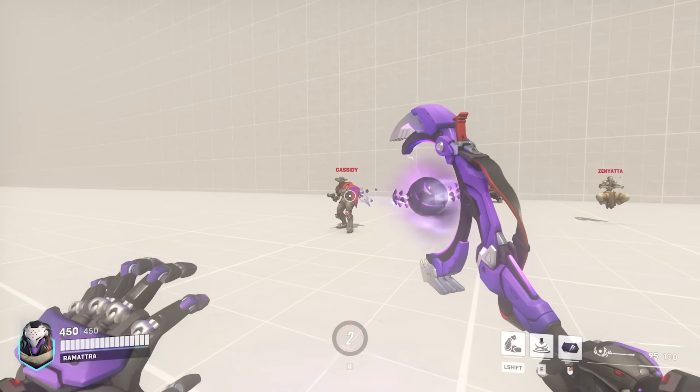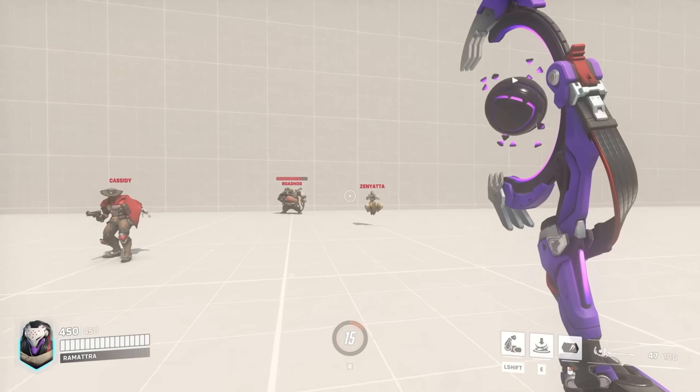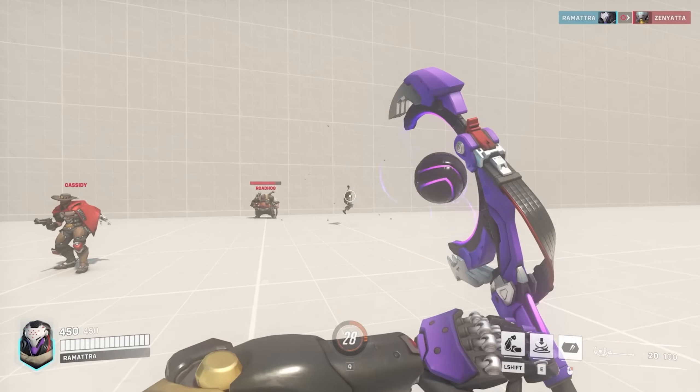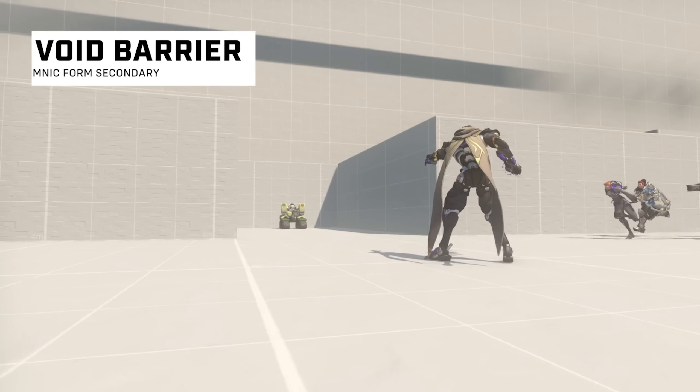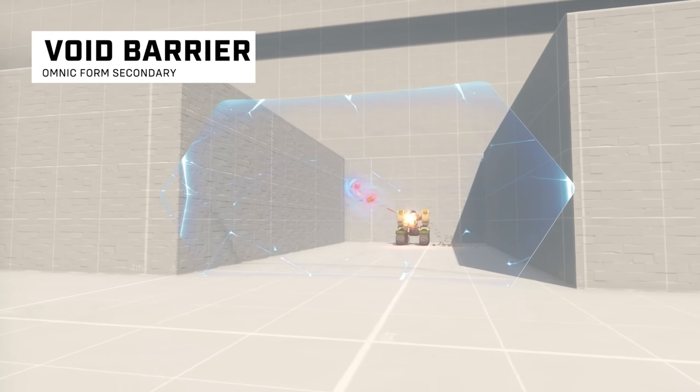Then you have Ravenous Vortex, where you fire a nano ball that explodes and hits the ground, spreading and damaging the area. Any enemies trapped inside — like an Echo, a Mercy, or a Pharah — will be dragged to the ground, and then you can finish them off.